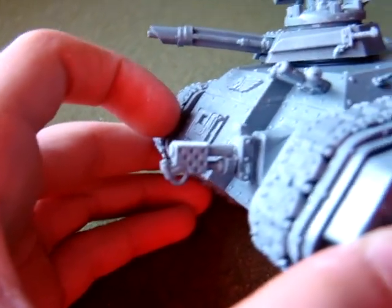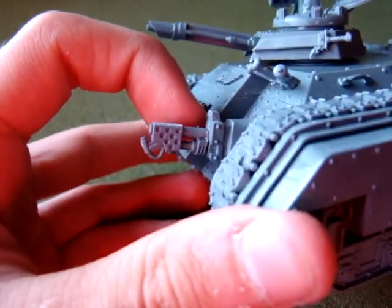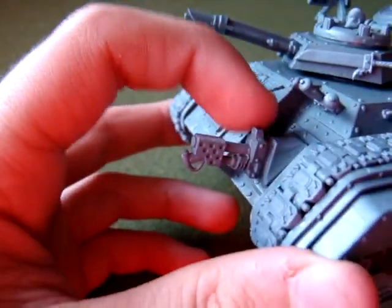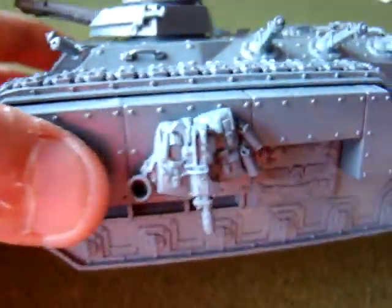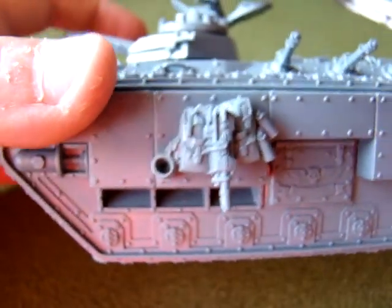I cut off the other flamers — sort of an old school style heavy flamer — and I used a Sentinel heavy flamer, cut it off and put it on that part to make it look a little better. Pretty basic other stuff on it. These came with it — they're Catachan backpacks and stuff, so I thought that was fitting.